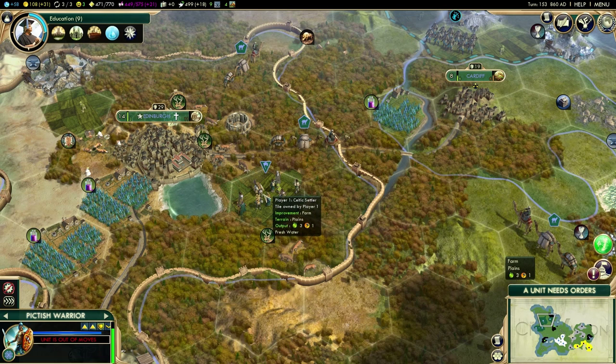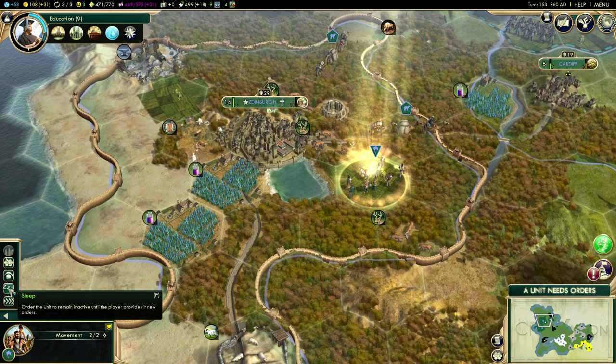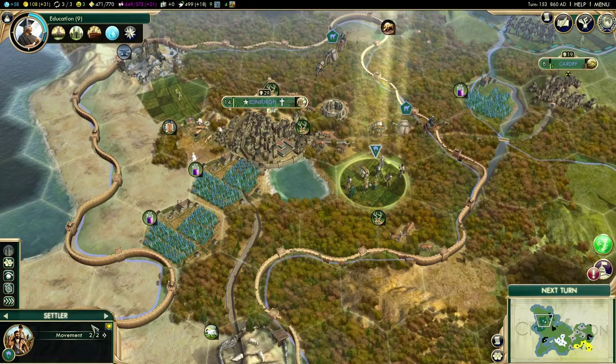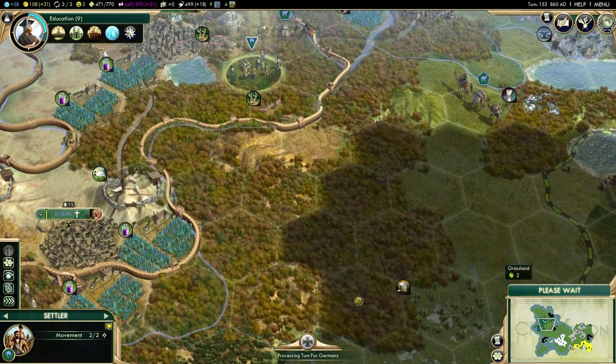I'm really tempted not to move the settlers down until I know that area is clear. So what I'm going to do is put them on sleep. Instead of skipping a turn — doing nothing basically just makes them skip a turn — sleep will make them skip every turn until I tell them to do something otherwise.